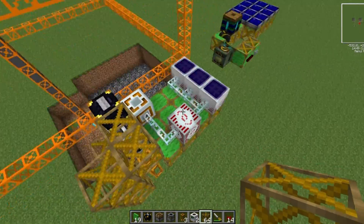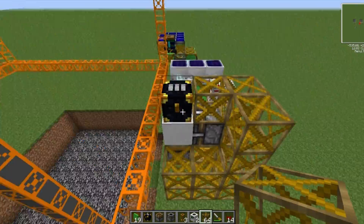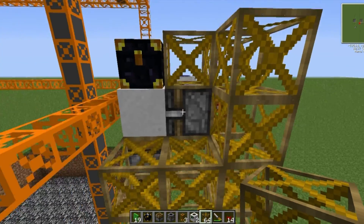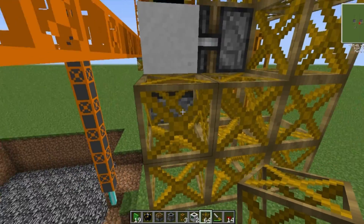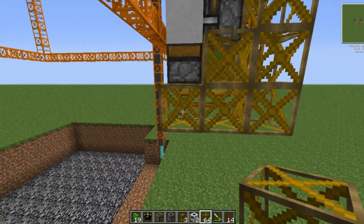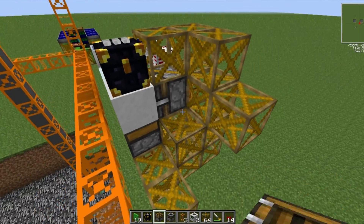So we have our power supply, our storage, and we have our deploying mechanism. The last thing we need to do is a way of controlling this — so I'm now going to get rid of this block. That's why we need this one staying attached to this — I'm going to put an extra block there and an extra block there.